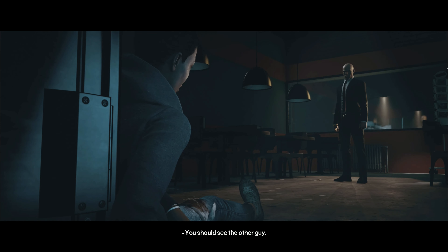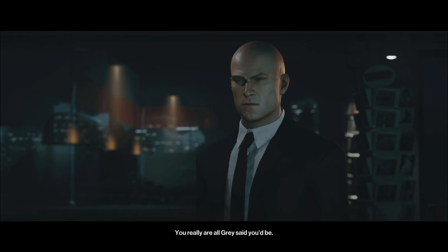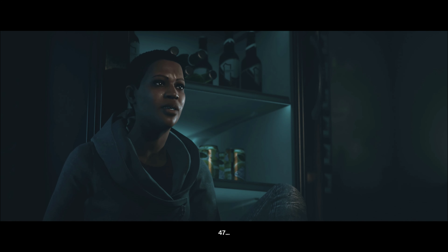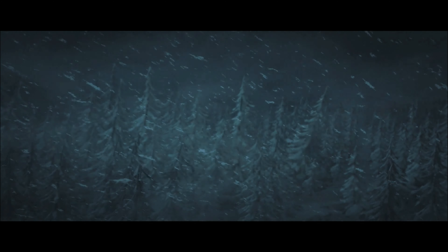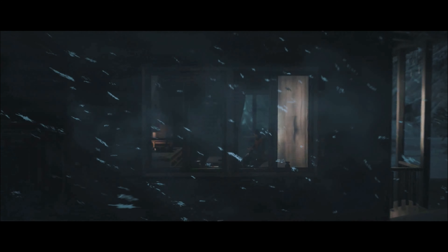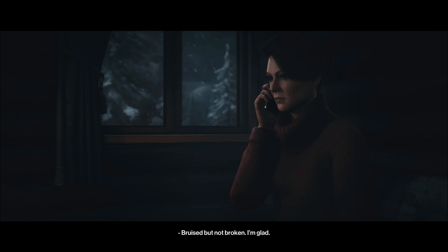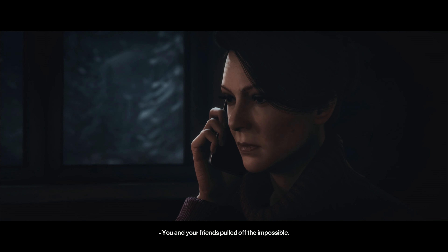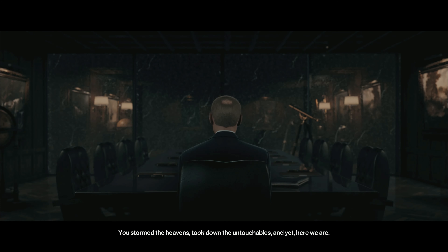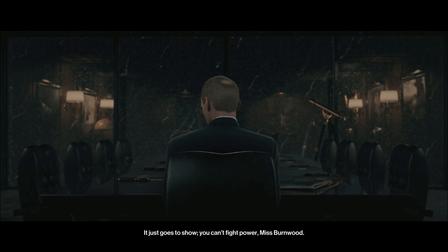The post-mission cinematic begins. A character notes that 47 is hurt, to which he replies "You should see the other guy." Another character says she'd never killed anyone before, and remarks that 47 really is everything Gray said he'd be. She asks if Gray suffered, and 47 replies "He made it count." The scene then shifts to a conversation about power: "You can't fight power, Miss Burnwood. Power never dies — it only changes hands."